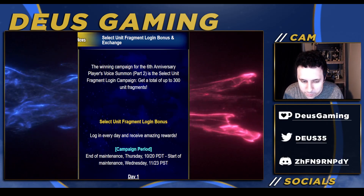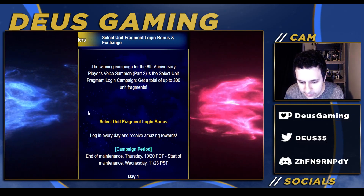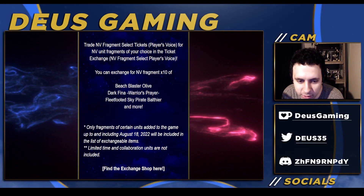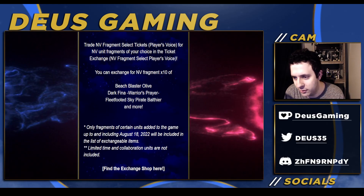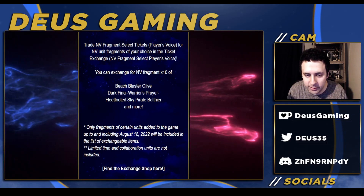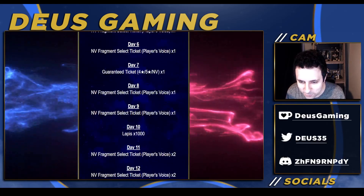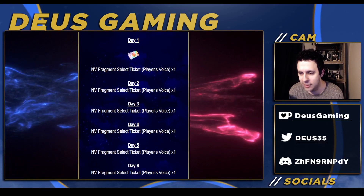Here is the big W, guys — this is huge. We weren't sure what they were going to do, but it's a pick system for tickets, not random shards. You can pick premium units' fragments, so if you've never had Esther or you're stuck at EX0, now is the time to pick her fragments. Same goes for units like Olive. This is a gigantic W for global — the only problem is you have to wait, but they were going to make us wait anyway.